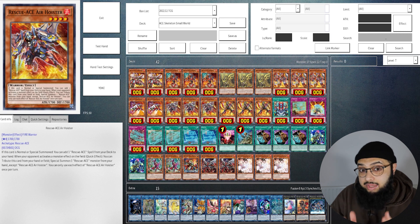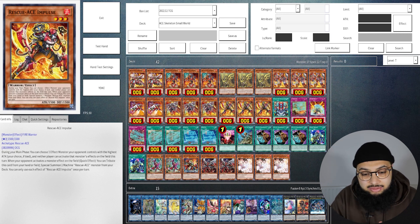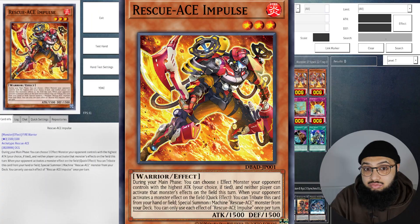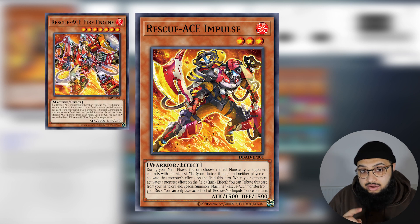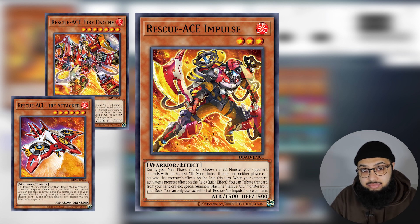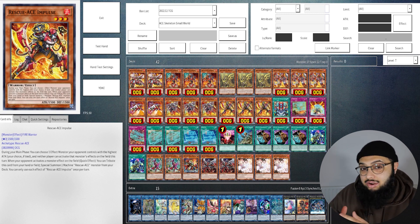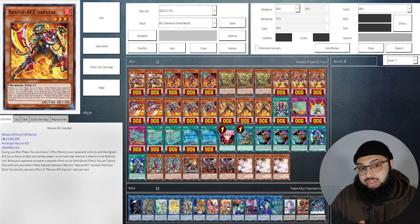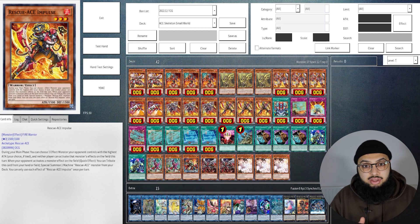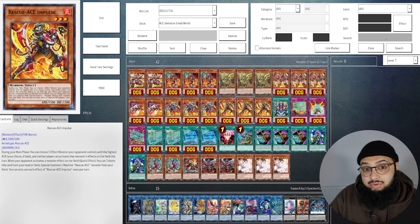Next up is Impulse. Impulse is similar to Air Lifter in that it can tag itself out, but Impulse can bring out a Rescue-ACE straight from the deck with no limitations — so you can go into Fire Engine if you telegraph your opponent's first summon, or Air Lifter if you think your opponent is going to search. This lets you dig out cards from your deck and have more bodies on the board. Impulse's main effect targets the highest ATK card on your opponent's field and negates that monster's effect. Going second, you can summon this and bait out a negation — when they try to negate it, you tag out into another Rescue-ACE, making it a really strong one-for-one while clearing a negation for free.